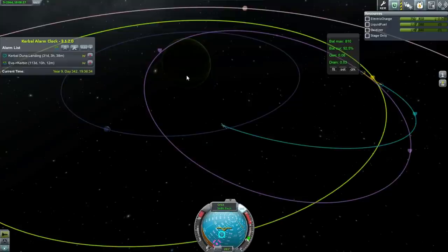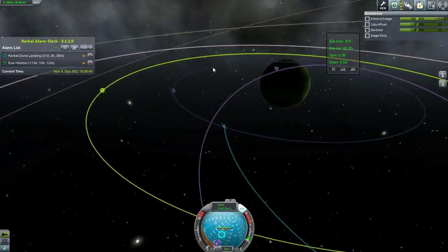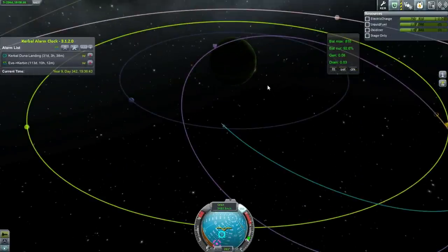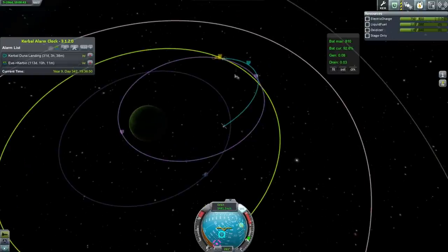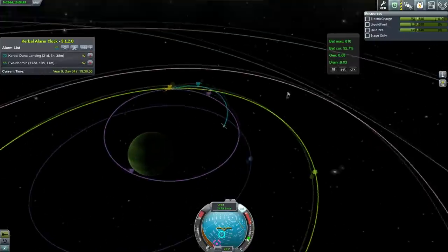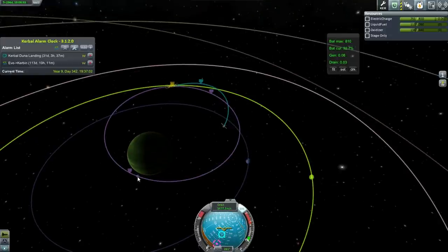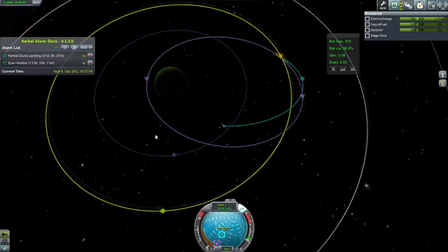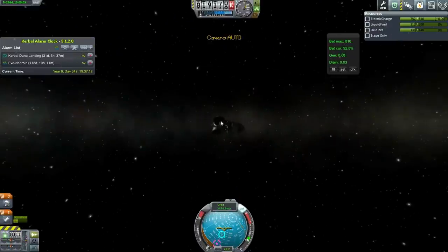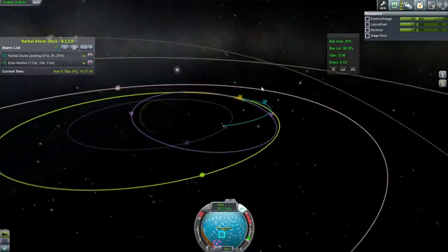That is weird — I could have sworn I was recording but apparently something decided that I wasn't. Let me give you an update. We aerobraked around Joule, and I boosted our orbit a little bit in order to get this Val encounter. The apoapsis I picked in the aerobraking calculator was meant to hit Val's orbit, and so we've gotten this by a very minor burn after we left Joule's atmosphere. Sorry for not getting that recorded.